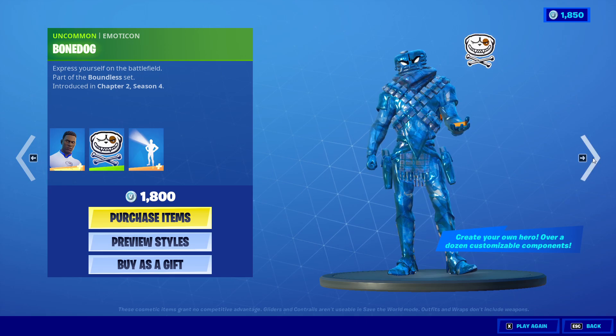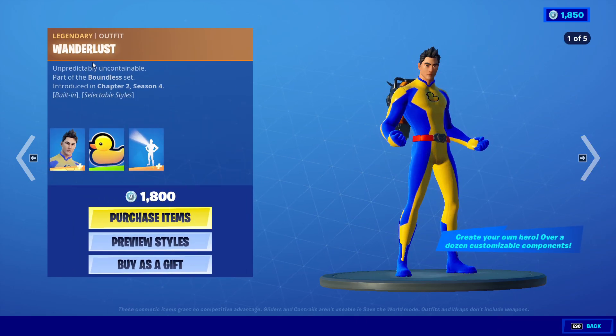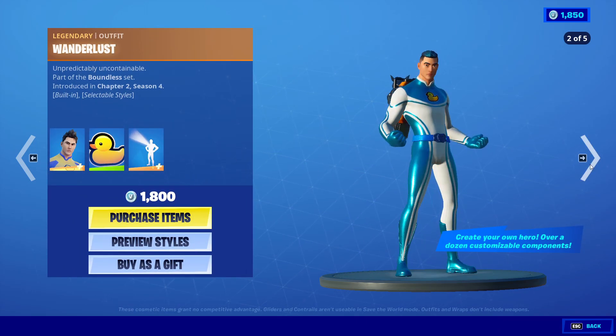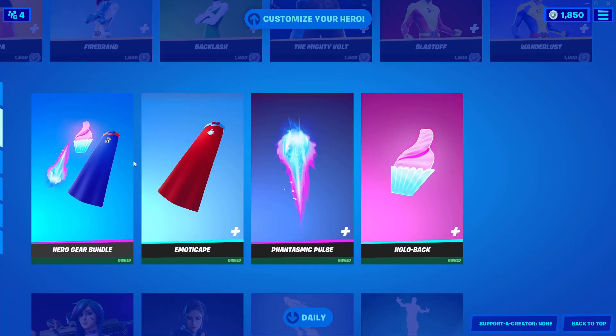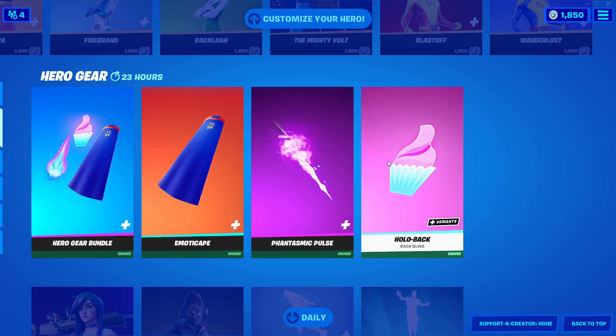Hypersonic — this looks nice too. And we also got Wanderlust at 1800 V-Bucks. So we went through Joltar and now into the daily item shop. Wait, there's more.